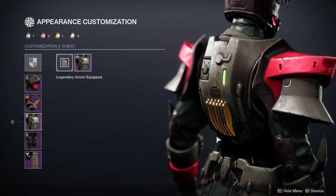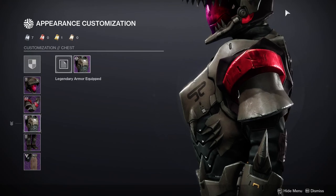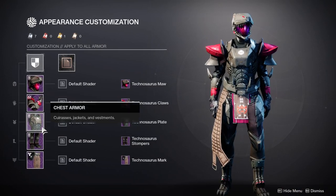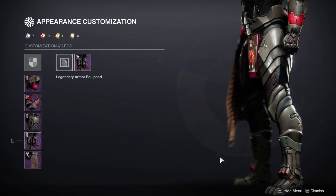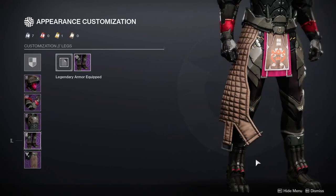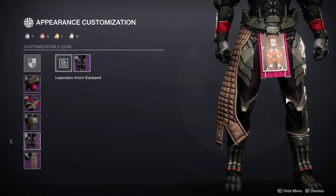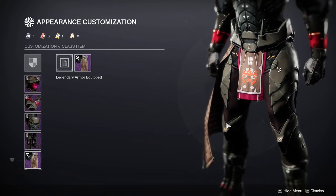I do wish they made the armor bulkier. I would have liked it if the back piece went all the way up to the neck to make it look like an actual T-rex, because it looks a little too skinny. The legs I think are really, really cool — I love this down here, it's super dope. Hunters should have gotten something like that with the claw too. The mark though is the weakest part.